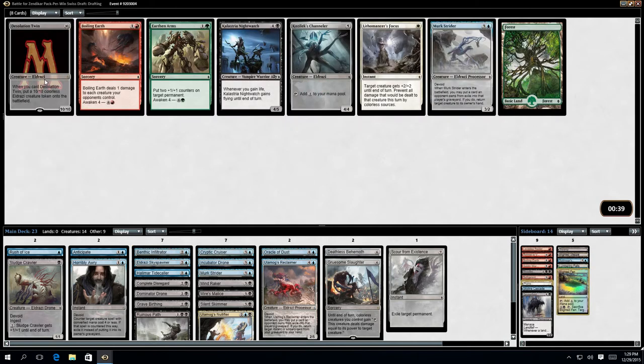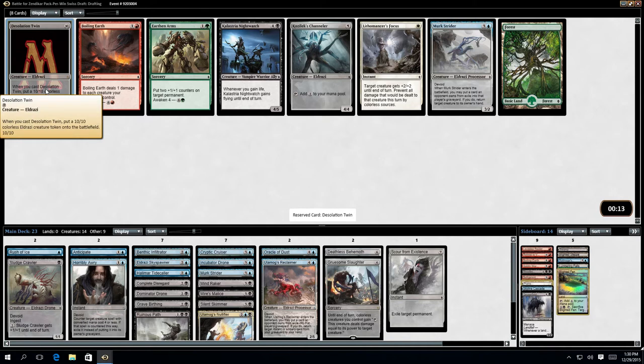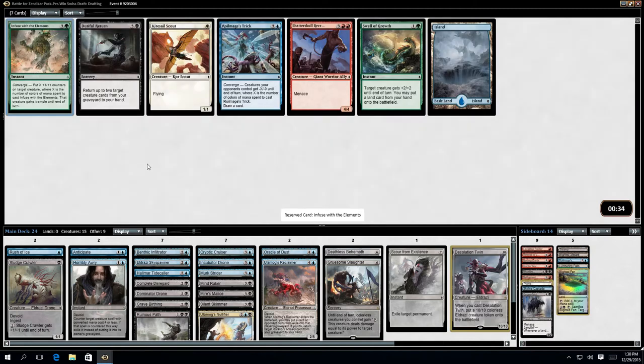It might not be great. Desolation Twin — I think I will have that. What are my other options? Kozilek Channeler is very good. If I can get up to 10 mana, which I may be able to do... I will readily admit I might be just again attracted by the shininess of it. You pay 10 and you get two 10/10s effectively. I will definitely have that. I'm not having Infused with the Elements at all.